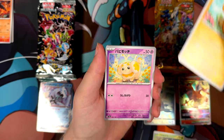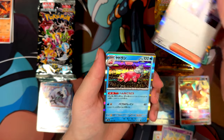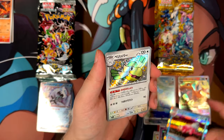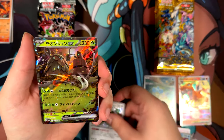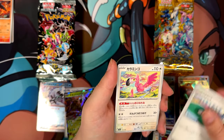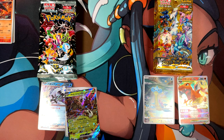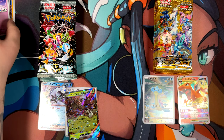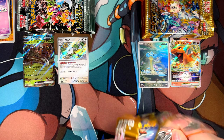We've got a Pineco. And the Baby Shinies also matter on this one. Professor Turo — very nice. We've got our first Baby Shiny with a Paliper. Very, very nice. And I think that's it for this pack. I might have to rearrange some stuff here.